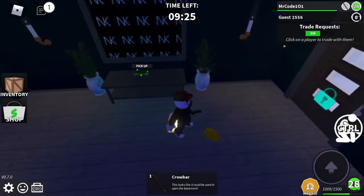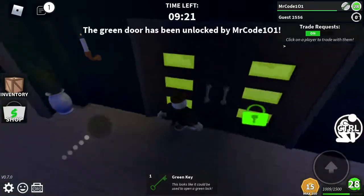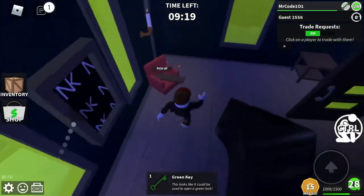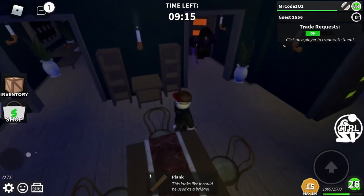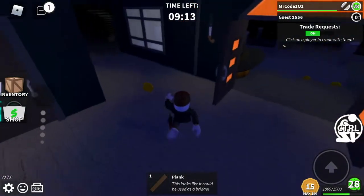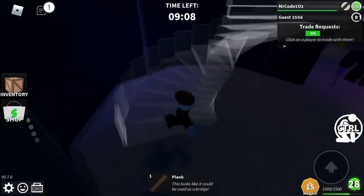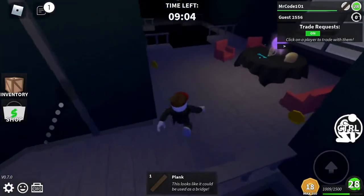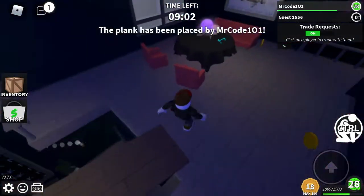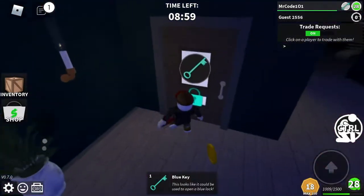Next up, you get the green key, and the green key is over here. Pick up that plank. You've got to walk up here, place the plank down over here like that. Then you pick up the blue key and unlock that.